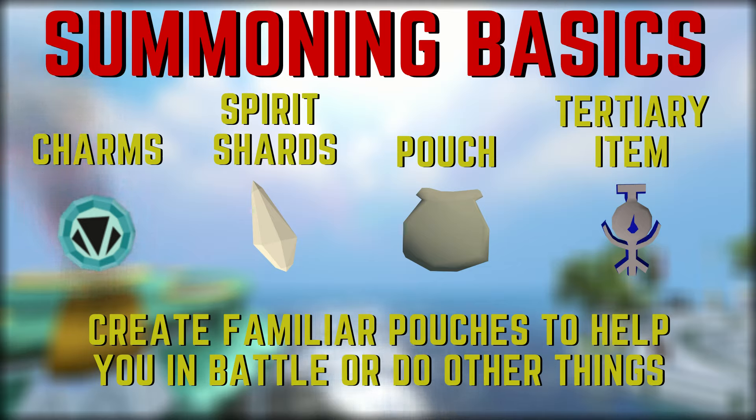Spirit shards can be bought at most summoning shops or on the grand exchange. You'll also need empty summoning pouches, which can be bought at summoning shops or on the grand exchange too. Finally, each summoning pouch requires a different tertiary ingredient, which can be a variety of different things, ranging from bones all the way to flowers.